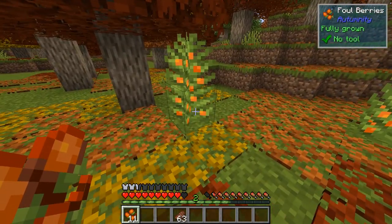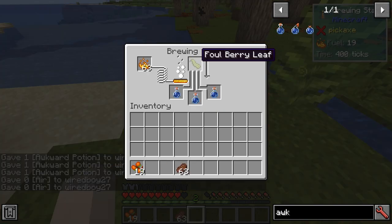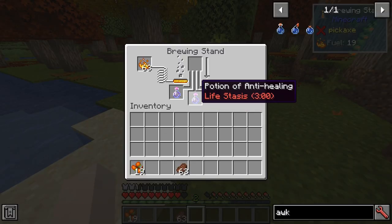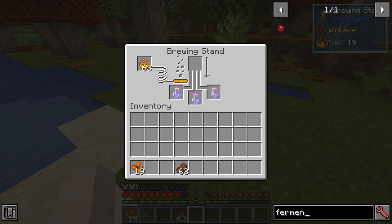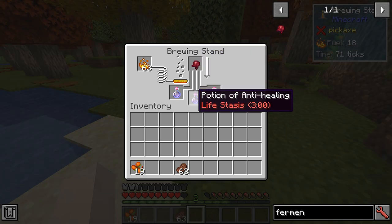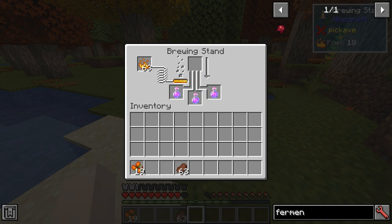If we break a few more of these bushes, we can get a fowl berry leaf. The fowl berry leaf can be used in a brewing stand and that will create the potion of anti-healing — very useful as a splash potion for the ender dragon, for instance. You can also put a fermented spider eye on top of the potion of anti-healing, and that's going to turn your life stasis potion into a regeneration potion — so, regeneration potions without ghast tears.